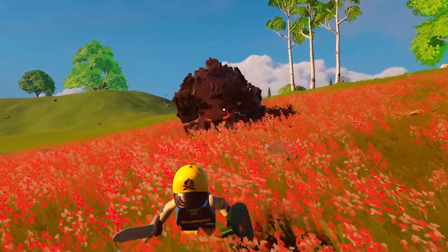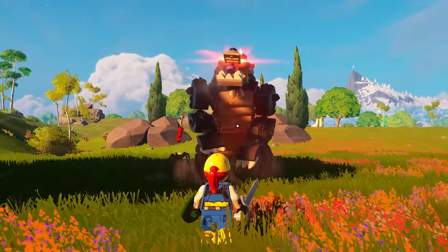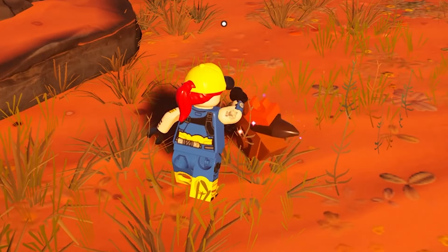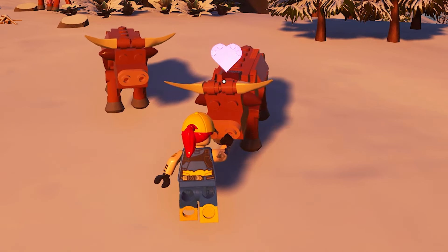Speaking of animals, we have a few new ones. These include the pig, which gives you mushrooms and pets, and the bear, which I wouldn't recommend petting. There's also new variants of existing animals: brown chickens in the dry valley biome, yellow chickens in the grasslands, and differently colored cows in all biomes.